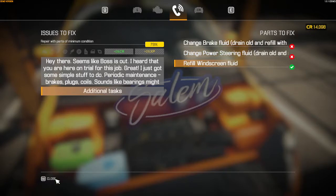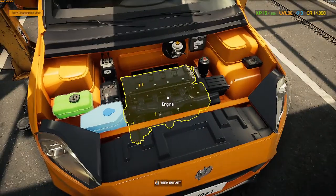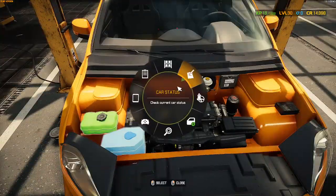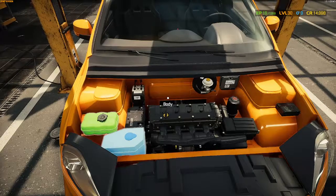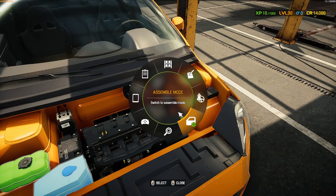We'll take care of that but we're gonna go ahead and get started on the parts we need to do. Let me check the car status again real quick — it says brake fluid and power steering. Okay, so here's power steering, let me find it.